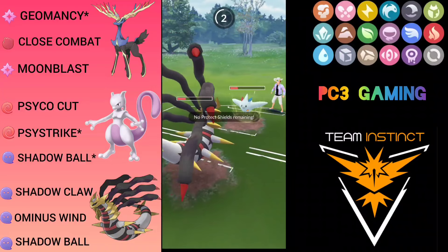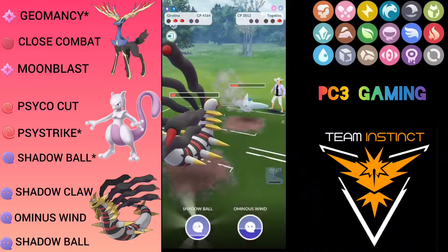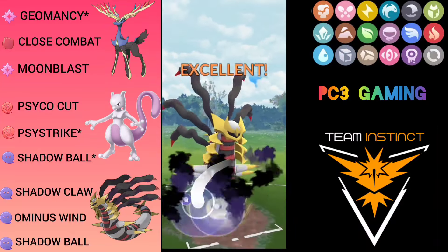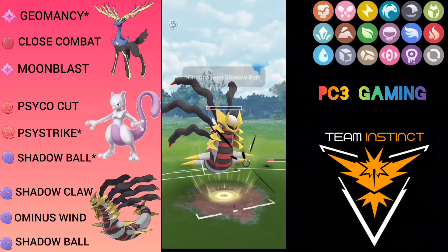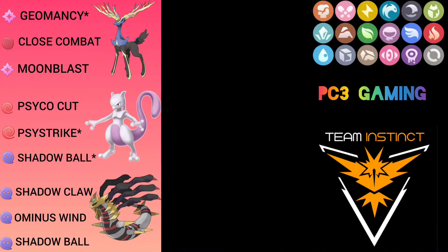I throw Shadow Ball to knock out — there was a lag while throwing the charge move. Hopefully it's not Flamethrower — it's Ancient Power, which is great. I throw my Shadow Ball and it definitely knocks out Togekiss to secure our win. Good game! Let's hop into the next match.